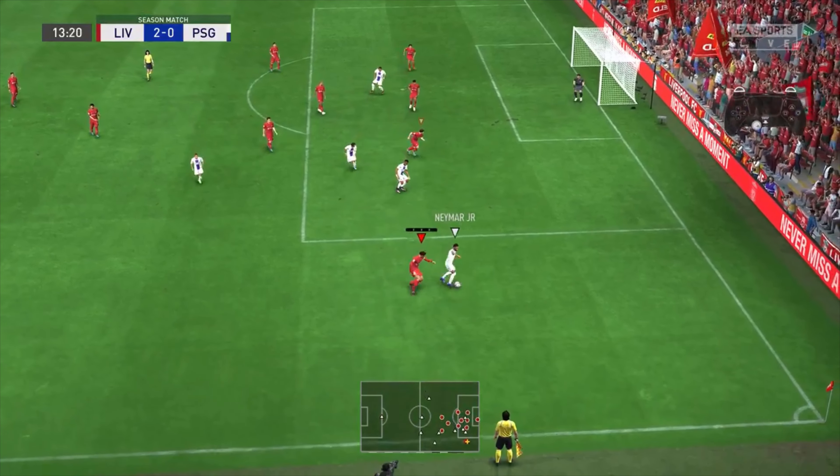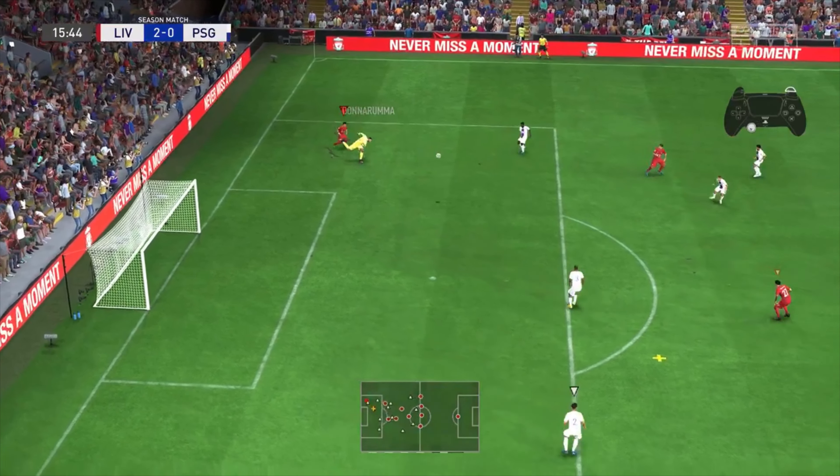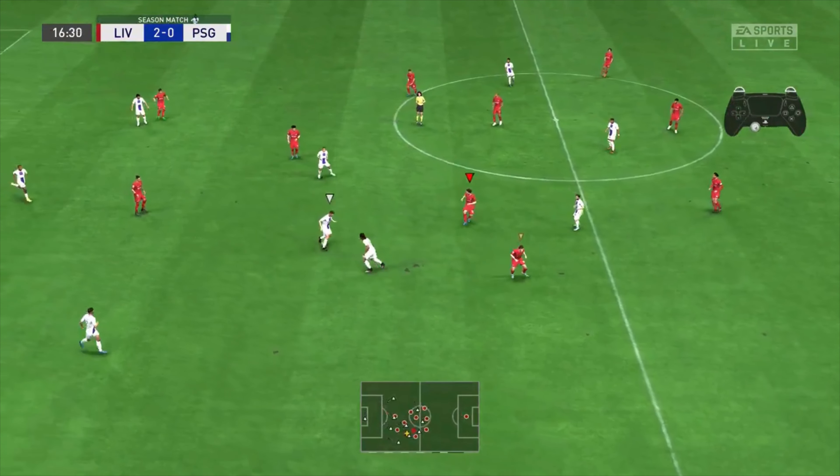Van Dijk, come on — good work defensively. Jota, good job. Firmino. Another great counter-attack possibility — good pass, but Marquinhos wins it and Donnarumma collects. Robertson, come on. Van Dijk, yes. Alisson, Robertson to Fabinho. There's Luis Diaz — Diaz shoots, but Donnarumma with a save. Should have scored that one. Looks like the opponent has left the game — that was a quick one. I wanted to take the corner kick but he couldn't wait.